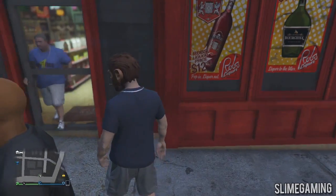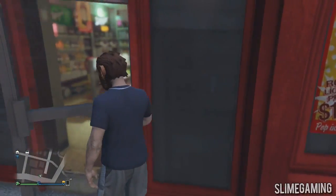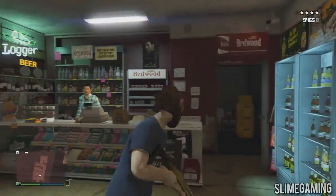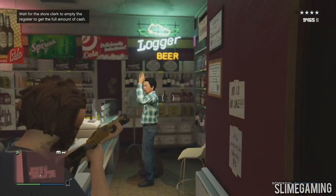Then when your location is on last location, go and proceed into the store and you will see the guy at the counter. All you want to do is walk up to him and pull out a gun, then start shooting the surroundings around him.